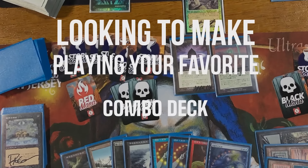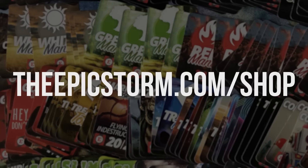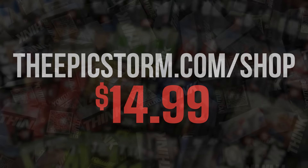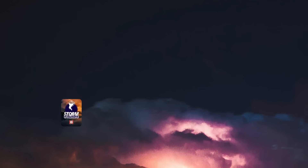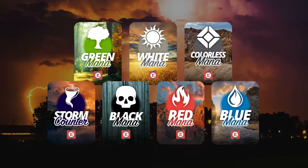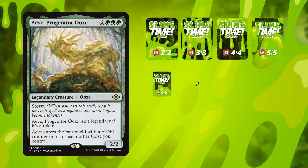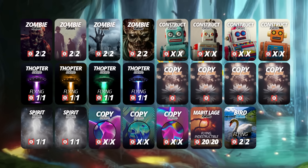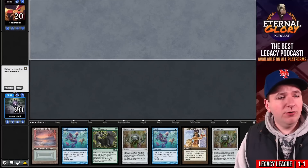Looking to make playing your favorite combo deck easier? Check out The EPIC Storm mini token combo pack at theepicstorm.com shop for $14.99. It comes with 84 double-sided tokens including classic Storm and mana tokens plus fan favorites like Goblins, Squirrels, and Slime. Stop by the shop and elevate your combo game.